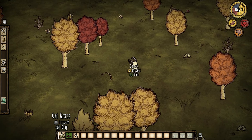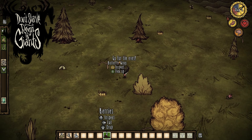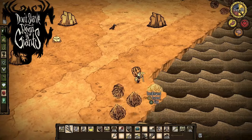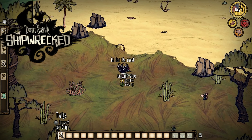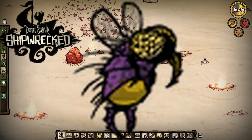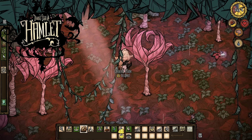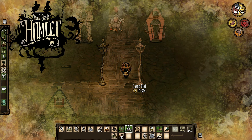The world of Don't Starve has a few different maps, three to be exact. The world of Reign of Giants provides a temperate climate, bringing all the dangers of winter, spring, and summer. The world of Shipwrecked provides a lush tropical environment with many tropical dangers, like volcanic eruptions and venomous creatures. And finally, the world of Hamlet provides a more inland tropical experience, equipped with rainforests, lily ponds, and even sprawling cities where you can work for a living.